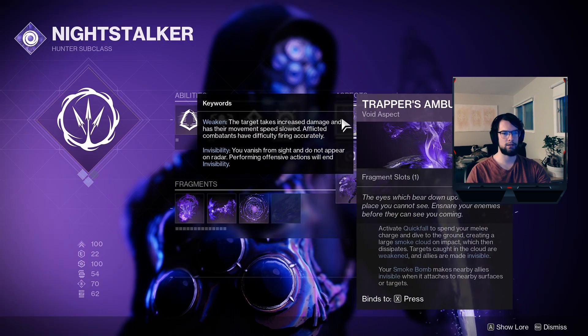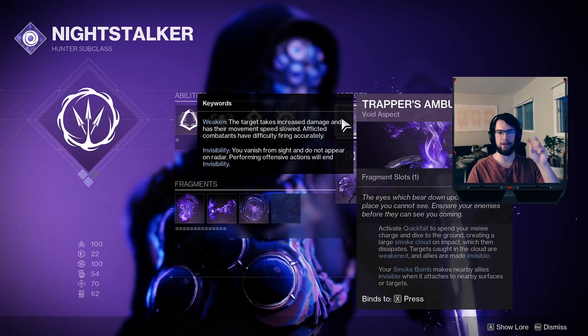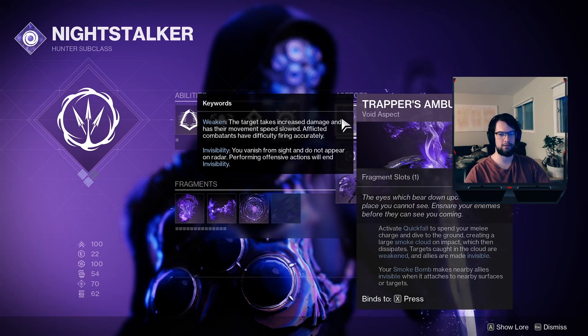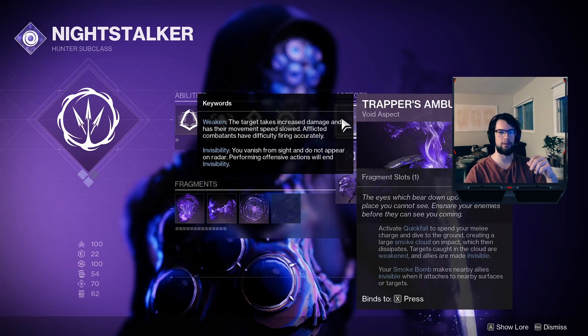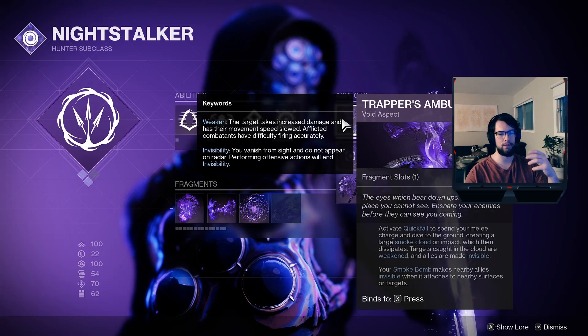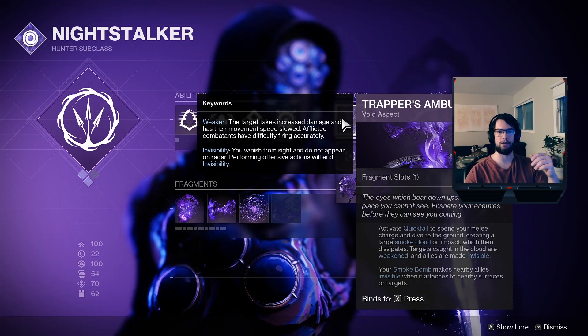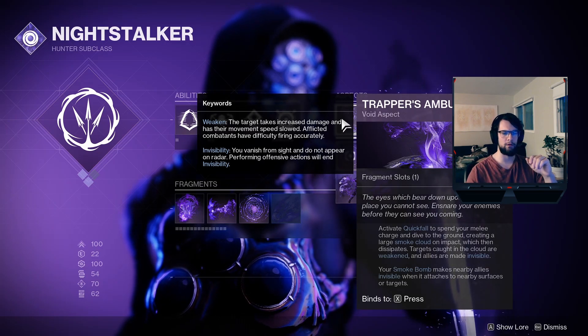For the aspects, I'm rocking Trapper's Ambush, which is kind of the new Shatterdive Void choice. It allows you to, if you have your smoke bomb charged, do the Shatterdive animation so you can play really aggressively, jump up high and get kills with it, and you can also slam down and it grants a very large radius of invisibility — I think it's super powerful.